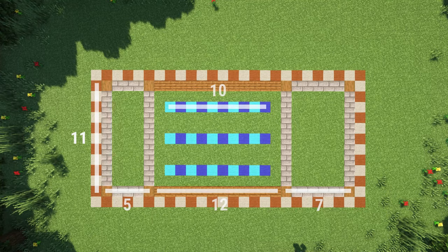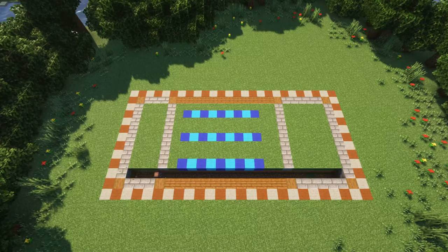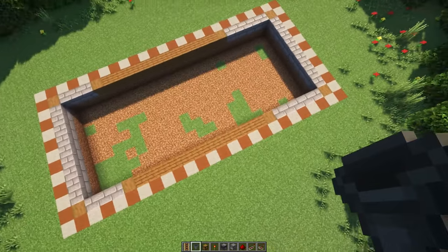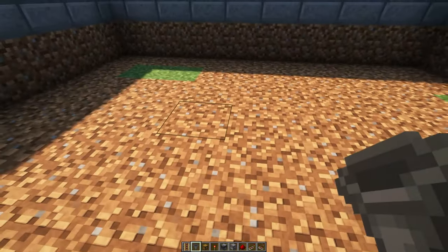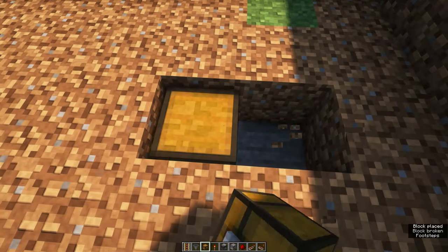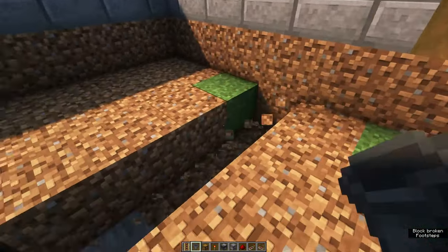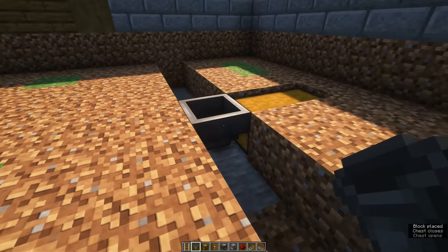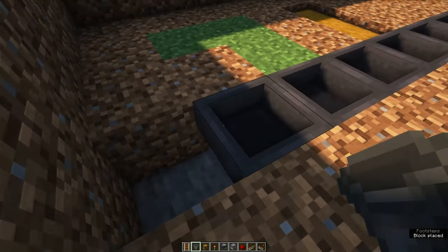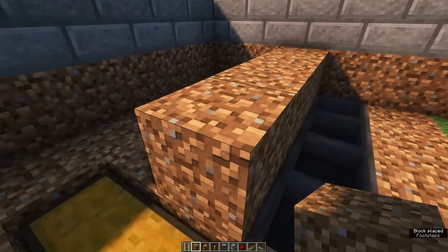First, here's the layout of the build. We're going to start by digging out the entire area in between the stone bricks and spruce planks by two blocks. You then want to go to the right side of the build, which is the big building, and three blocks from the outside you want to place a double chest in the ground. Then we're going to create a row of hoppers all facing into this double chest.